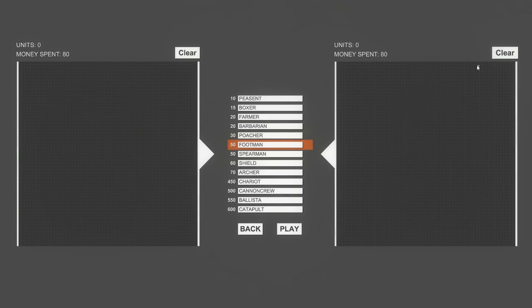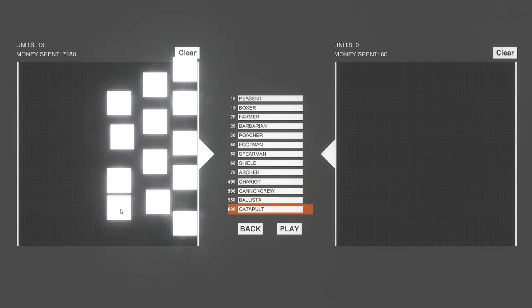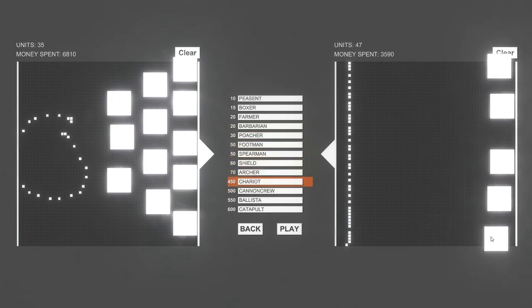100 peasants versus 50 swords — that one would probably not be a contest if they won against the shields. Hopefully we try some other stuff here. How about a handful of cannons? Five cannons versus — five cannons, some ballistas in between, and then catapults behind them. Let's have a little bit of peasants back here and have them go against a bunch of poachers, and then some chariots behind them. Let's see how this one goes.